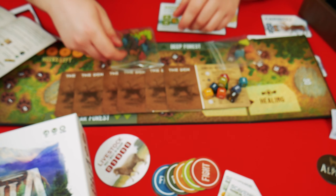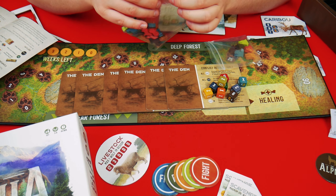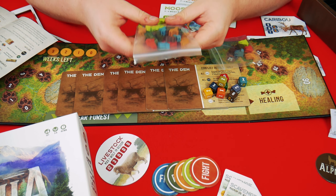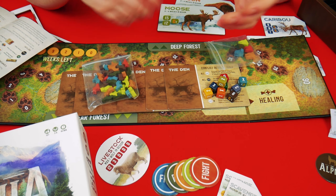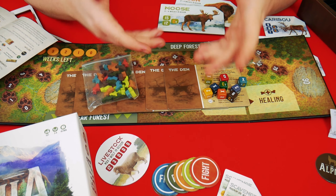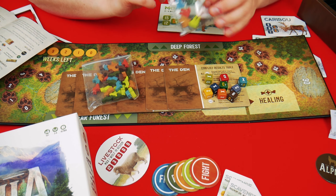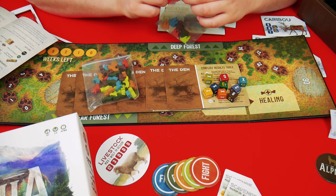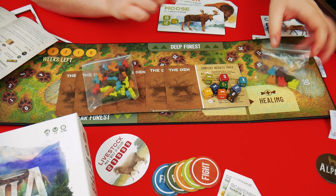They're really nice wooden tokens and I like the colours. Sometimes you can have a beautifully illustrated game and then find that they've decided to use garish colours for the player tokens. These are really nicely done — even the lime green colour isn't too much. Definitely in keeping with the theme.